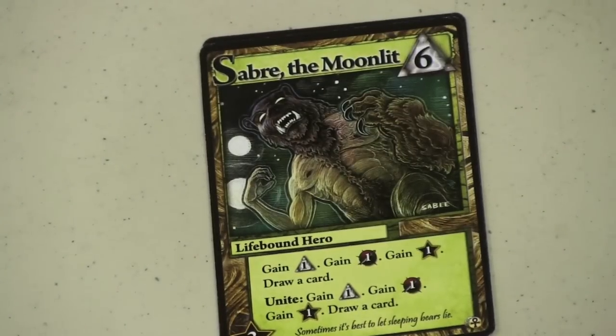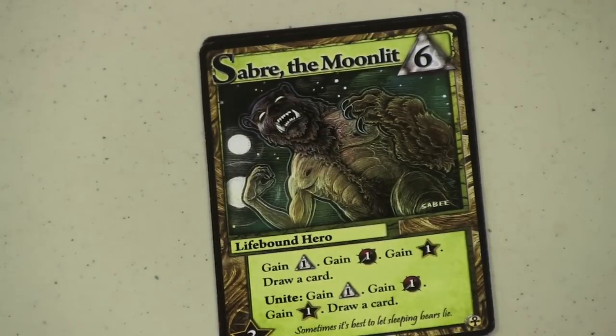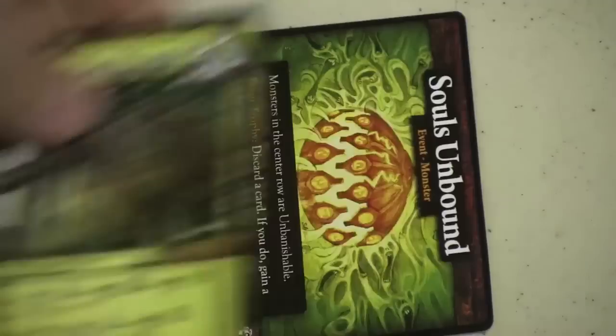Saber the Moonlit is one of my favorite cards ever. It gives you one money, one fighting, and one life — and a card. Everything. And then if it's Unite, you gain another one of everything. That's one of the things I like to point out about this set: there are a lot more lifebound heroes that have Unite on them. In fact, I've had some pretty good games where I focus just on the lifebound and get some great things going.